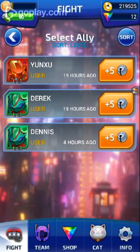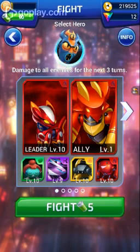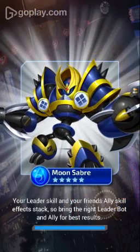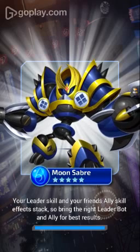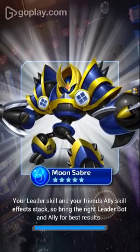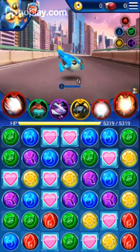I know I just used him, but I don't want to use Derek or Dennis, so I'm going to use YoungZoo again. Fred's our hero for this one. That bot is Moonsaber — it's a blue bot and it's five stars. It says your leader skill and your friend's ally skill affects stack, but it never lets me read the whole thing.